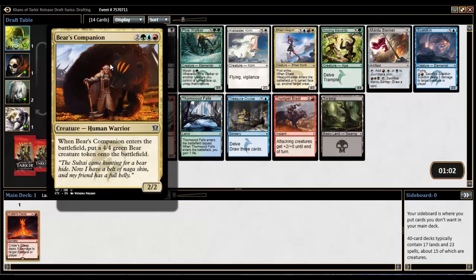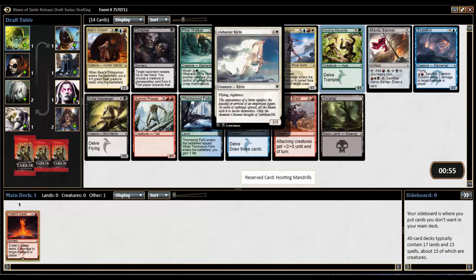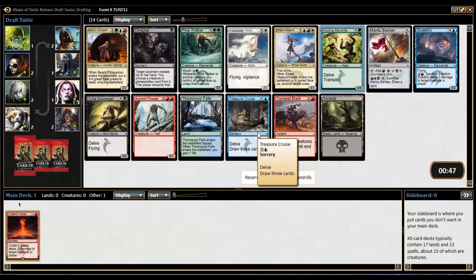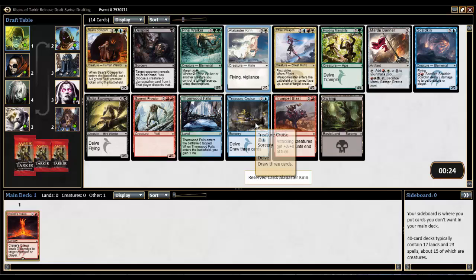Pack 1, Pick 2: we have Bear's Companion, which is quite good but would throw us straight into Temur. There's a Hooting Mandrills, which is very good, a Pine Walker, an Alabaster Kirin, a Saltey Scavenger, and Treasure Cruise — this is a good pack. Ideally we'd want a white or blue card to allow the most access to clans. Alabaster Kirin beats Treasure Cruise in the decks I like to play. Taking Pine Walker or Hooting Mandrills would put me solidly into Temur.